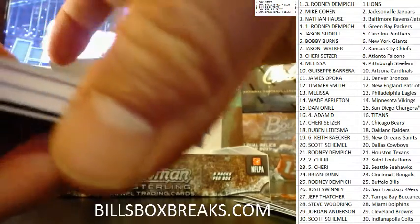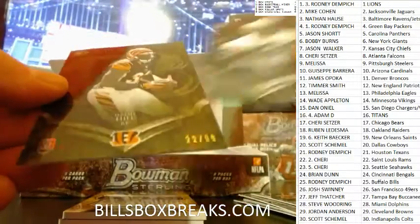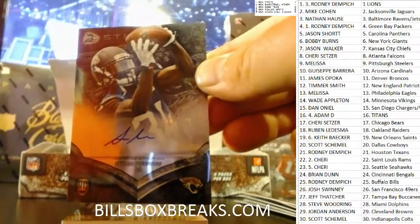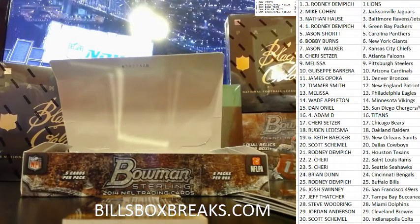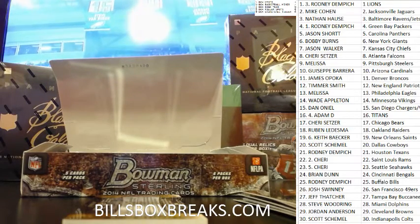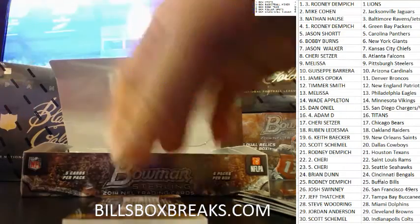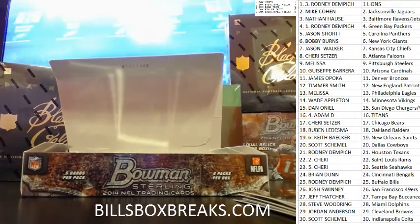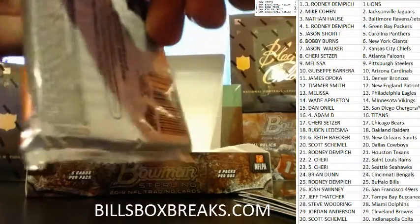No Jags hits yet. This is only the third pack out of the first box. We got Devon Street, Brandon Coleman, Jeremy Hill on a 99, Storm Johnson auto for the Jaguars. Next one we got Devonte Freeman for the Falcons, two color double relic.